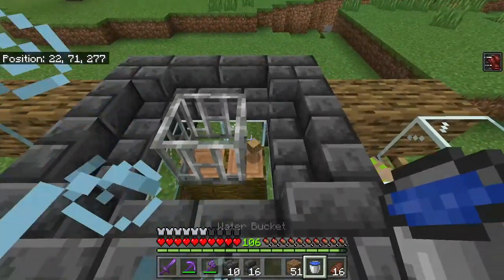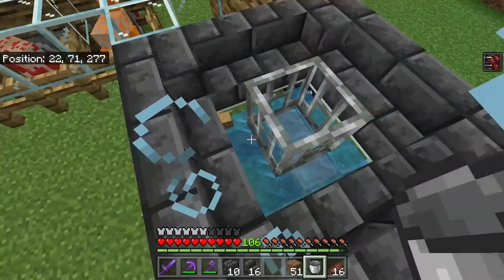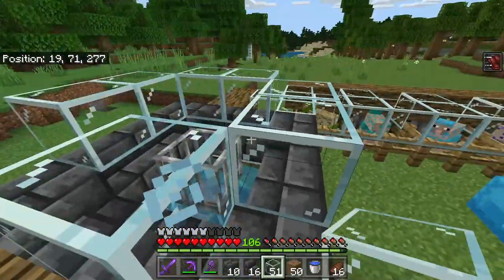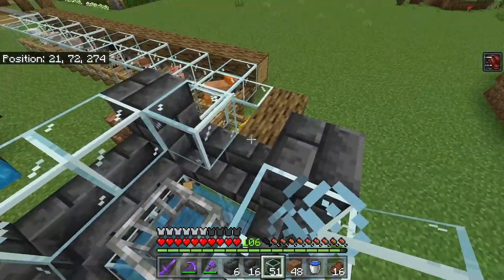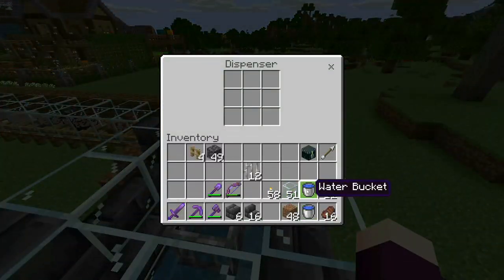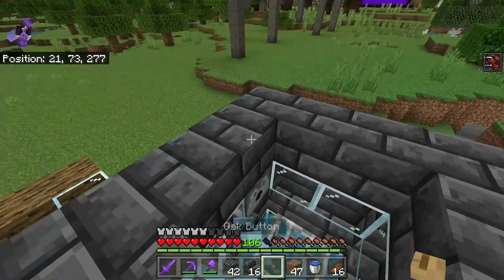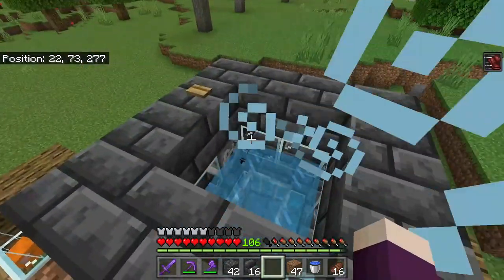I probably should have done this before I put the iron bars in, but underneath that, back in the corner, just go ahead and put down a bucket of water. The water should all flow to the front, and the buttons underneath are stopping it from flowing down into where the cows are going to go. The next row up is going to be another row of glass — you can use whatever solid block you want, but I think the glass looks really nice because it lets you see into the farm. We're going to leave one block open, and in that block we're going to put a dispenser facing inside. Inside the dispenser is going to go a water bucket. Then we're going to surround the entire top with one more round of solid blocks, and on top of the solid block above the dispenser, we're going to place a button.